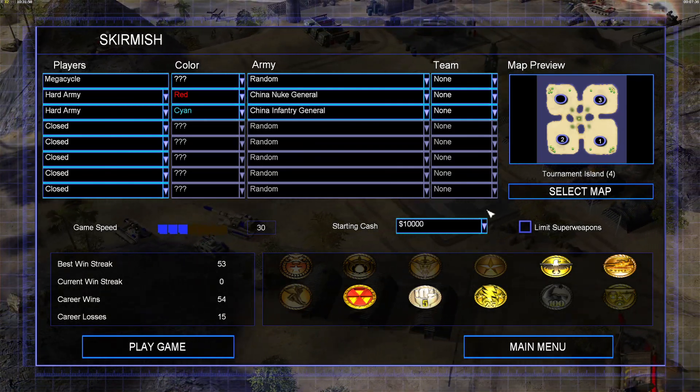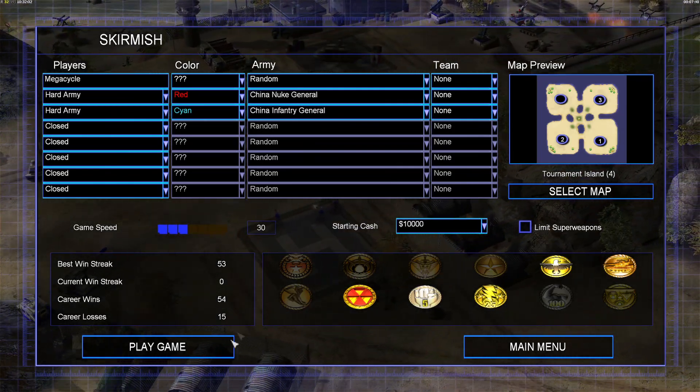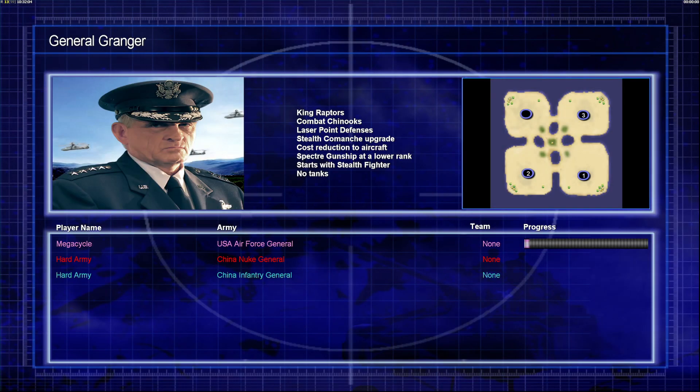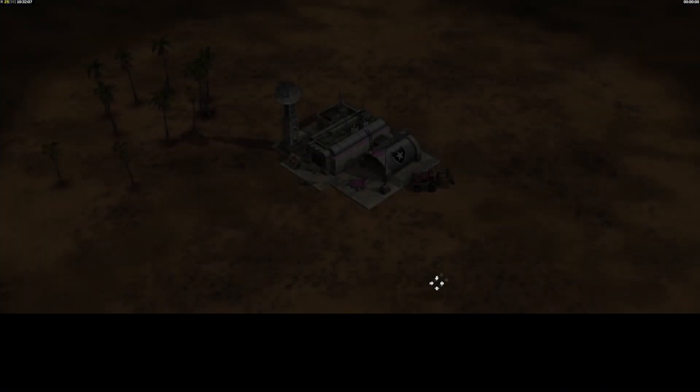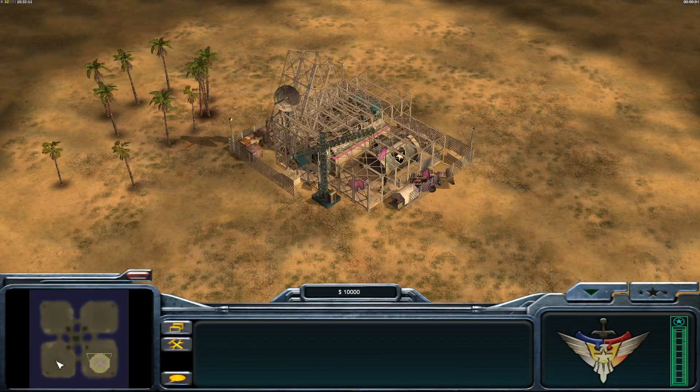Quick reversal: Nuke General is going to be in the bottom left, Infantry in the upper right. Let's get this party started, General Granger — and pink to boot, inside joke there.